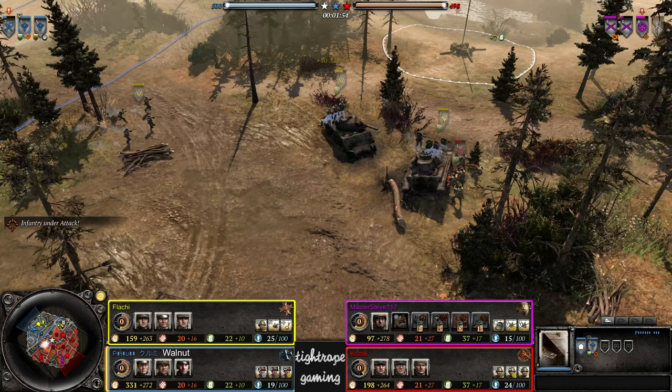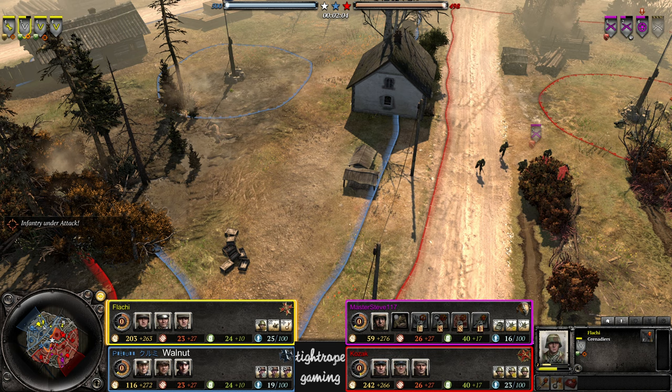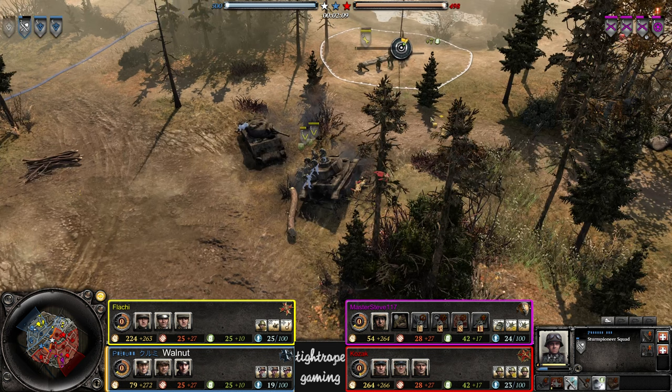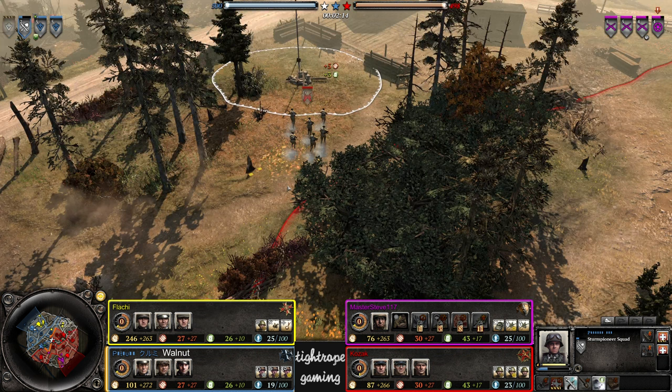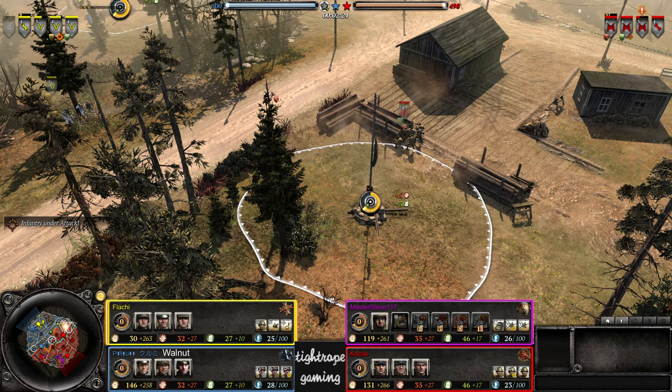Things are a bit harder over there — no machine gun for Flachy, just three Volksgrenadiers. A third Volksgrenadier coming in from Walnut. Three conscripts from Kozak — pretty standard stuff apart from the no machine gun. Oh wow, Flachy's guys have a machine gun now.